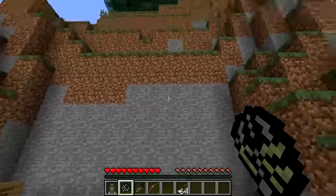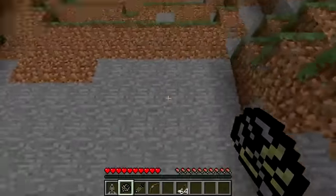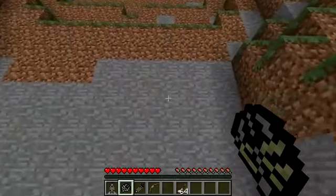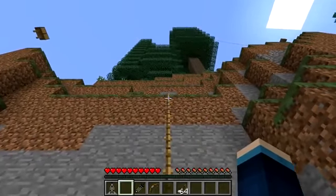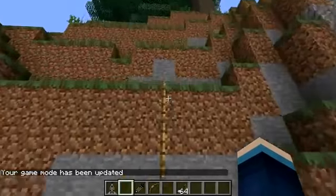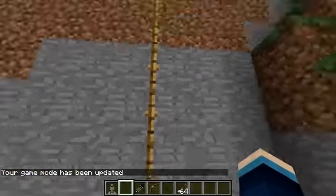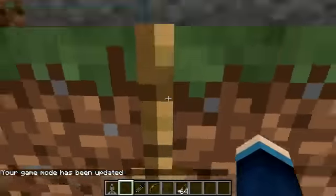Anyway, to use the grappling hook you hold it in your hand and then aim to where you want to climb up. It's going to drop a rope down so you can climb up a vertical cliff. Normally you wouldn't be able to get up here, but if you right click up there and fire the grappling hook it's going to set itself down on the top block and drop a rope down the side of the cliff so you can just climb up it.